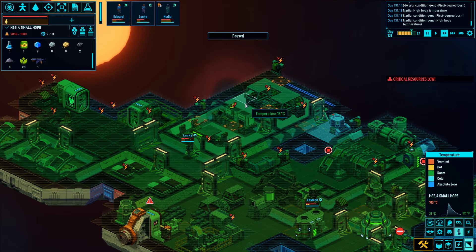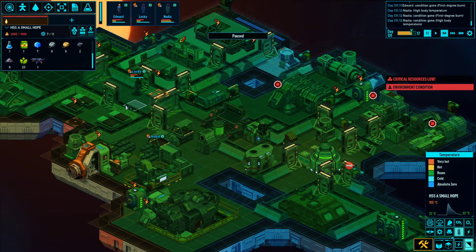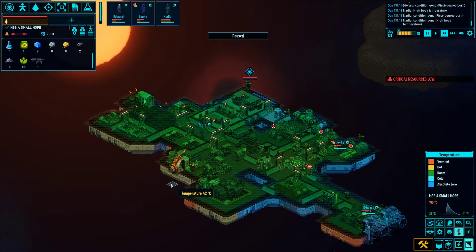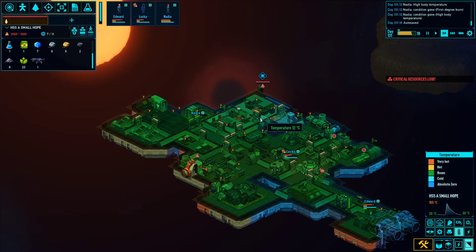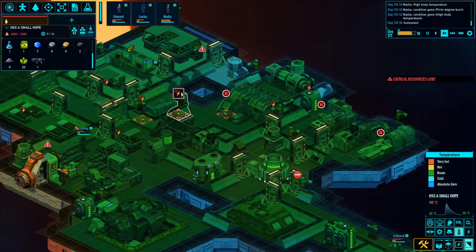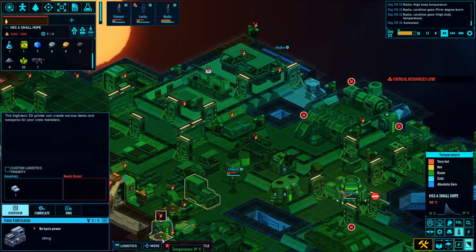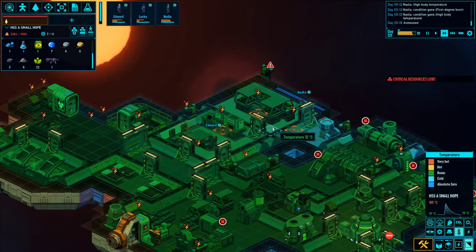The grow beds are getting too cold and there's nothing I can do because the power is still out. In this new version of the game there's an issue where it's really hard to get the power system stabilized. We're still at 0.4 blue crystals. Maybe we should try to shut off thermal regulators in other sections or shut off the factories to make sure they're not using power. The temperature started to go back up a little - it looks like the power briefly came back to the thermal regulator.